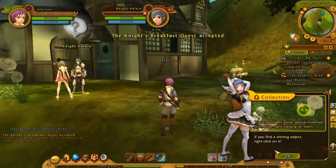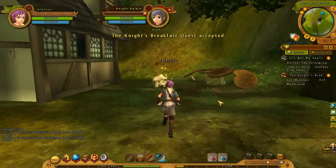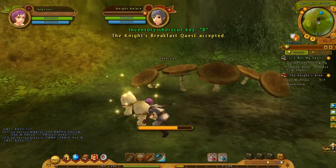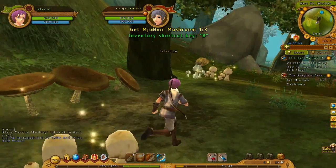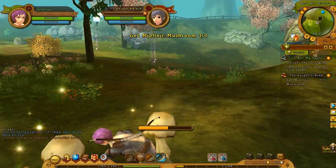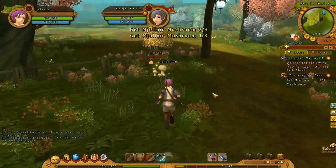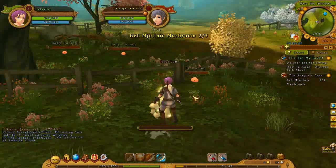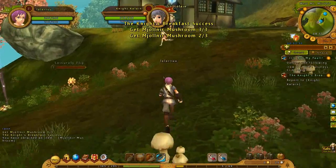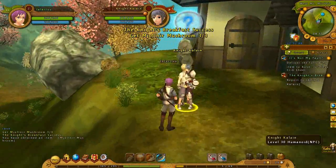You can collect special items - shining objects. Collect mushrooms. I can do that. Professional mushroom collector. That's a big mushroom. So the quests are also very typical: collection quests, FedEx quests, and kill 18,000 things quests.